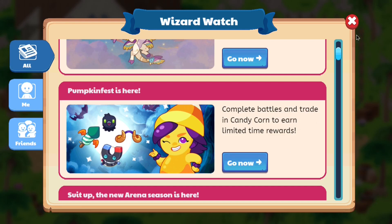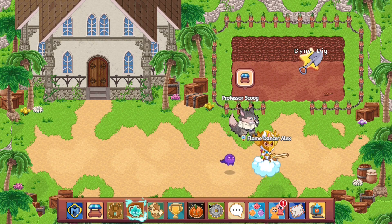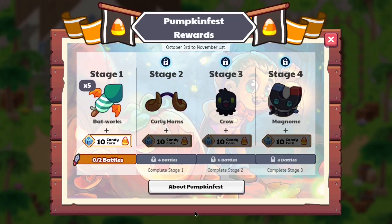What you guys can do is basically tap on the center button with the pumpkin on it, and it tells you about Pumpkin Fest rewards. You get 10 candy corn for every stage you complete, and there are technically four stages. The first stage requires two battles to get yourself two fireworks and 10 candy corn. The second stage requires four battles for curly horns, the third stage six battles for a crow and 10 candy corn, and the last stage eight battles for the Magno.